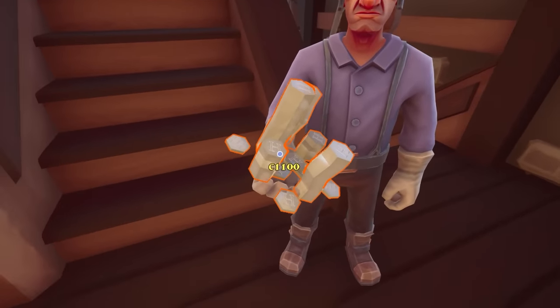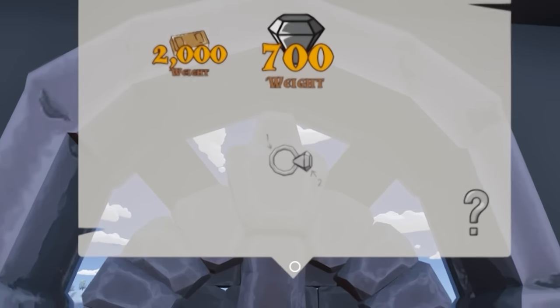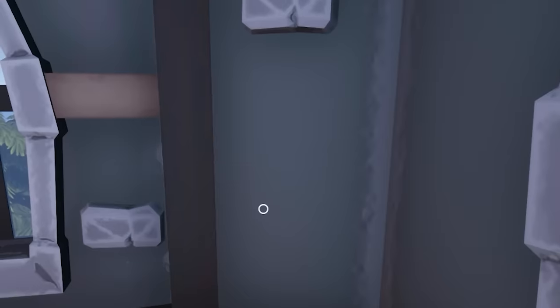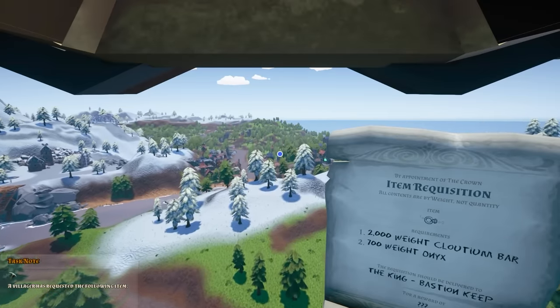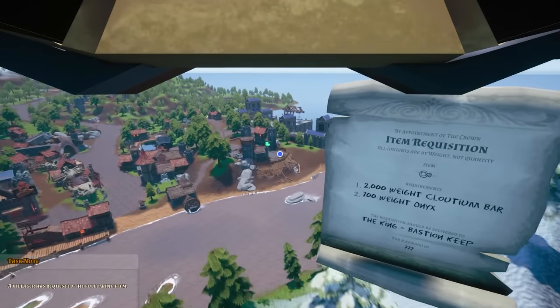You're quite welcome, my very annoying friend. You need a ring — 700 onyx and 200 of... I don't even know what that is. It looks kind of like cloudium. Do I at some point get rewarded for doing all this, or is this just sort of for funsies? Yep, that's 2,000 cloudium and 700 onyx. Well, at least things have been mining non-stop since I've been running around doing this, so I probably actually have a lot of stuff stockpiled.